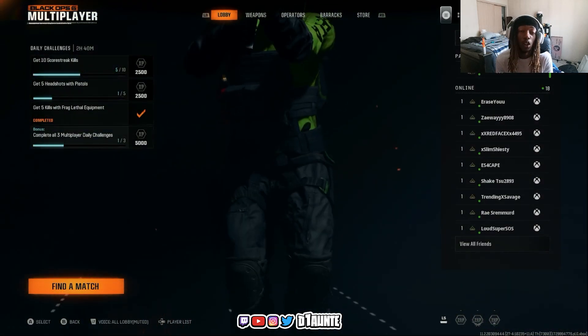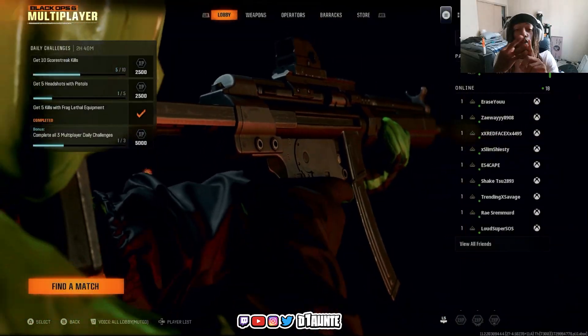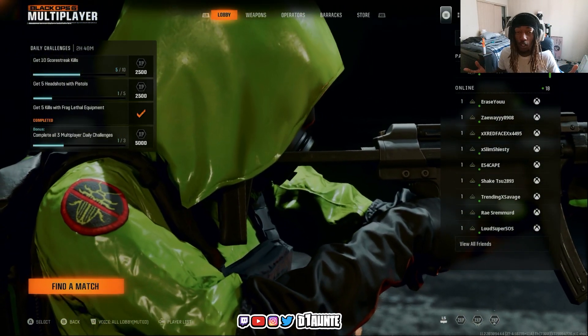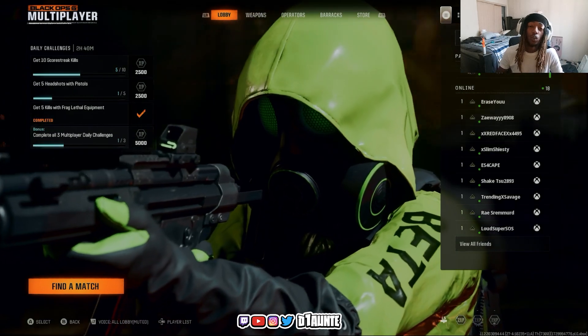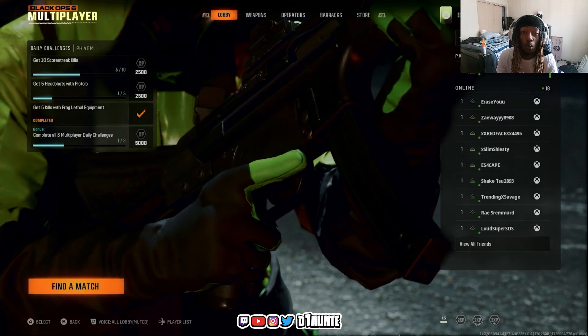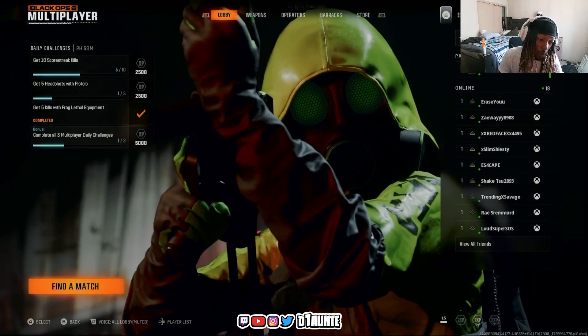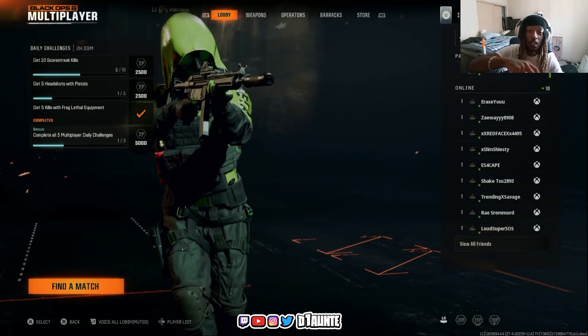To recap: the main things to focus on are killing, playing the objective, and spamming your score streaks. If you do those three things — or play Zombies and survive to high rounds — you're definitely going to rank up faster. That's it for today's video. If you enjoyed it, make sure to like, comment, and subscribe. Comment what you want to see next. Stay blessed, stay up — I love y'all.